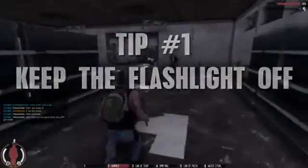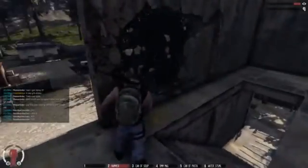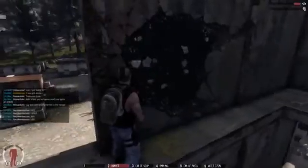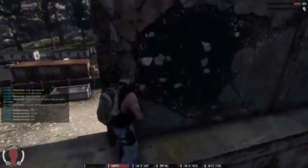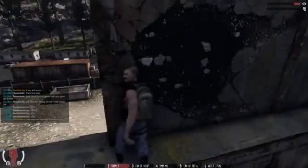You really shouldn't run around with your flashlight out. The light and glare from the flashlight is really obvious both at night and during the day. So if you want to avoid evil players and survive for any length of time, put that thing away until it's time to club some zombies.